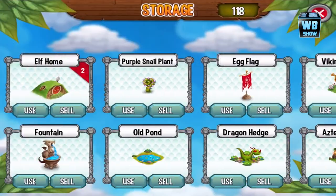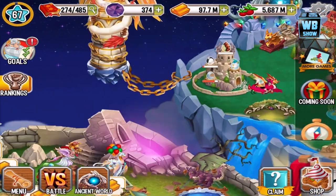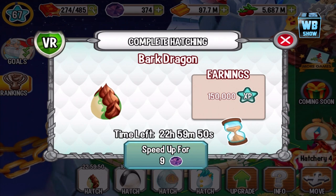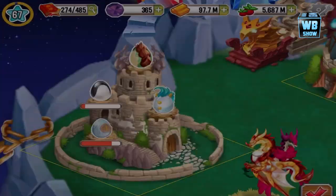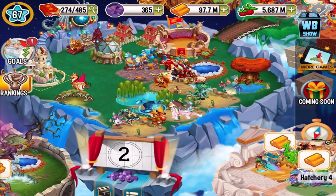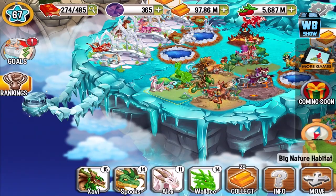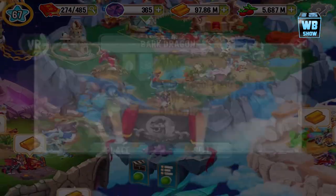Anyway, today we're looking at the Bark Dragon. Here is the egg — 23 hours for the egg to hatch. It's a really small egg with a bunch of scales on it; the egg itself is green and light yellow. Nine gems to fast forward. Let's place the dragon into our game if I can find a good place with elements of Terra, Nature, and Coal. We're going to have to give up some dragons unfortunately — actually never mind, we're good.